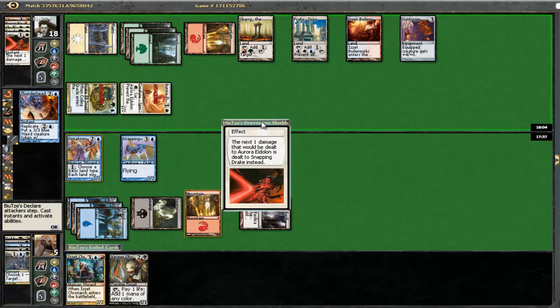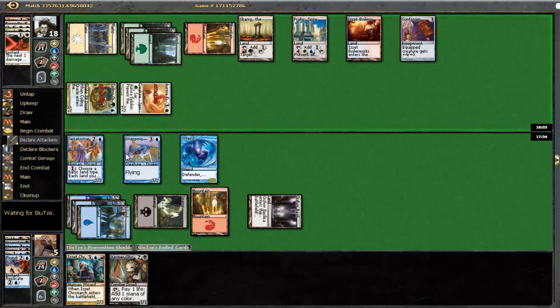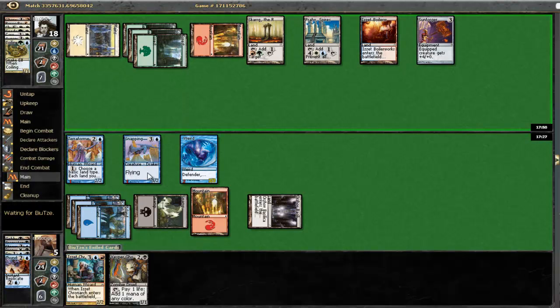No problem, I don't think that worries me too much. So I'm gonna block his Eidolon with this guy and his Coiling Oracle with this guy. He doesn't even have white mana to activate his Eidolon, which is fine by me. Alright, I think this worked out better than I thought.